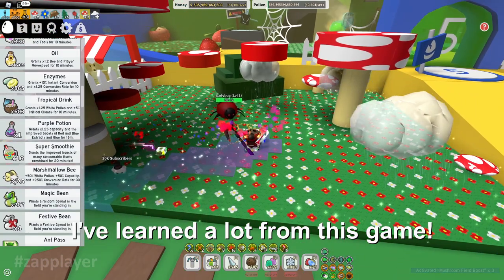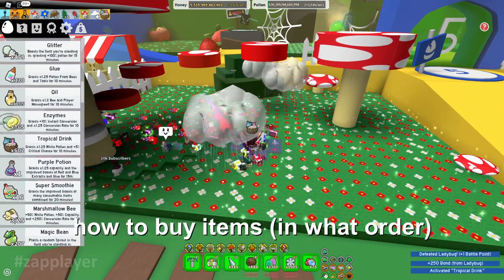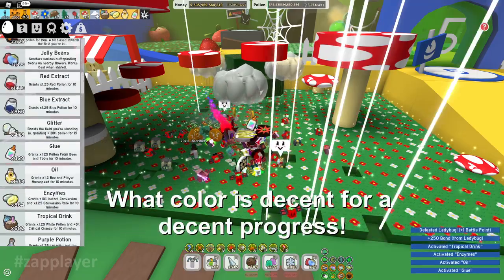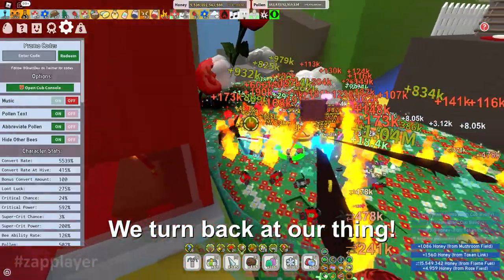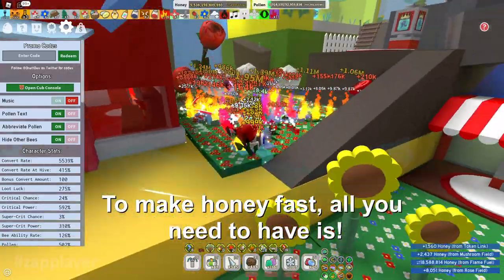I've learned a lot from this game: how to make honey fast, how to buy items in what order, what color is decent for a decent progress. Now back to our main topic — to make honey fast, all you need to have is the following.